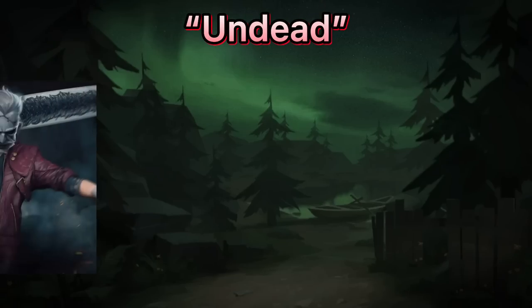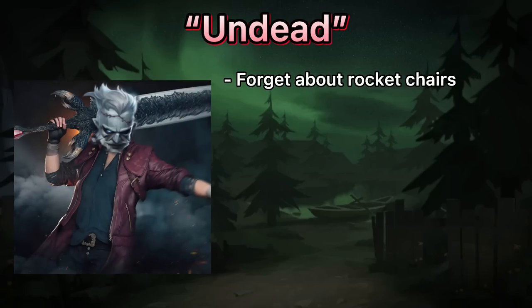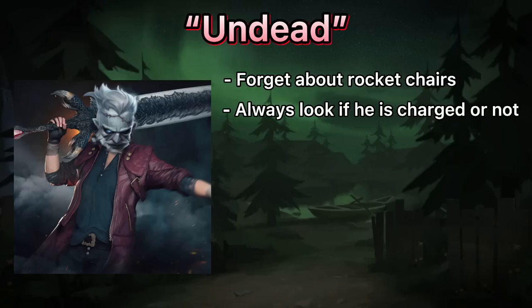Undead. First of all, if you encounter him, forget everything about rocket chairs because he will always slug everybody to death. Look at his arms while kiting him — if they have some sort of energy flows, that means you can't stun him when he's preparing to swing his sword.